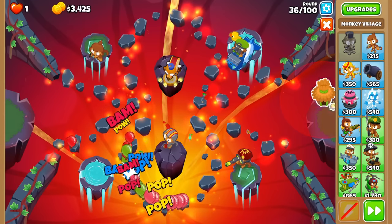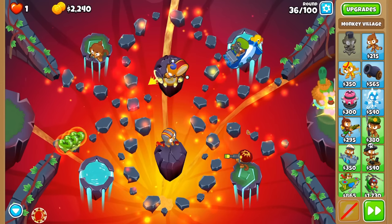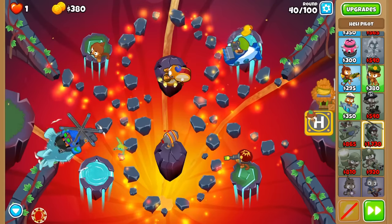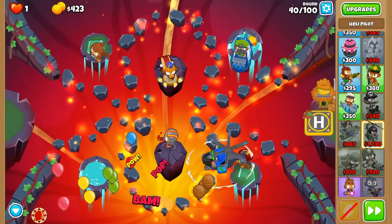We'll upgrade our sub and sniper so that we are comfortable beating the round 40 moab, and then the real fun begins. We'll place down a 0-0-2 village to save us some money, and get a 0-3-2 downdraft heli pilot. This is one of the best towers for the dollars in the game, and gives us plenty of time to pop tough balloons like ceramics.